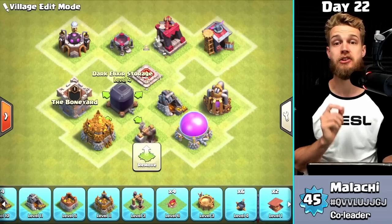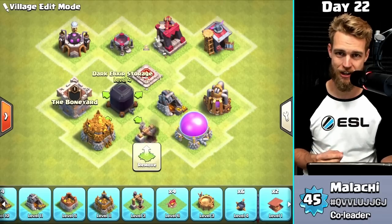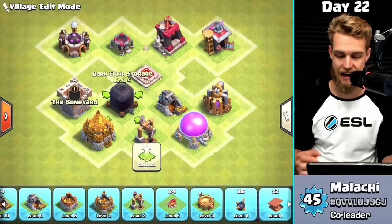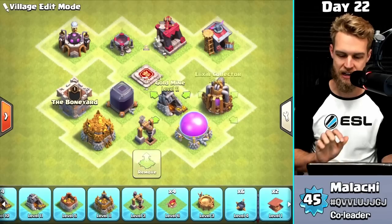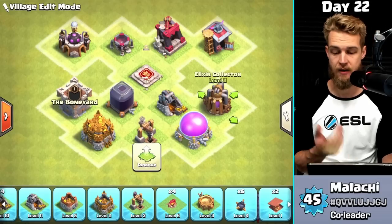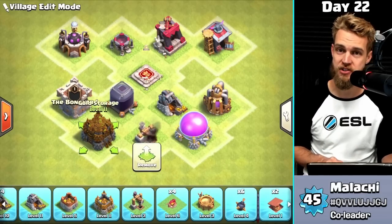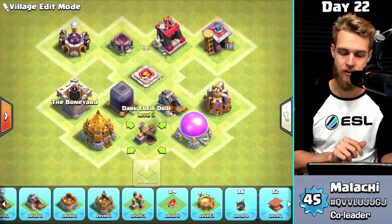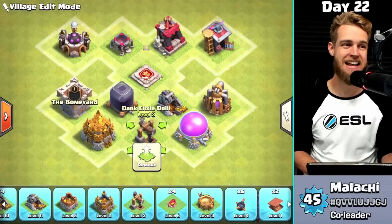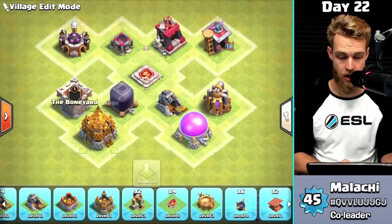Another big thing is the Dark Elixir Storage — we get two levels for it at Town Hall 8, and I'm going to be upgrading those quickly because I like to be able to hold more Dark Elixir. The Gold Mine and Elixir Collector also get upgrades, up to level 12. Good news: your Gold Storage, Elixir Storage, and Dark Elixir Drill don't get any upgrades, so we don't have to think about those.